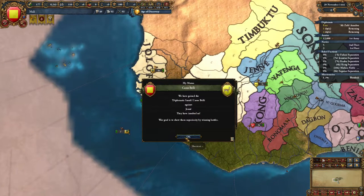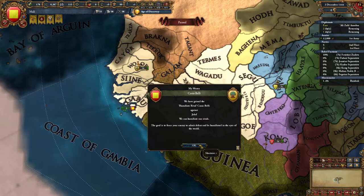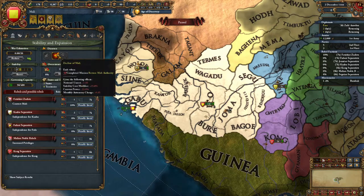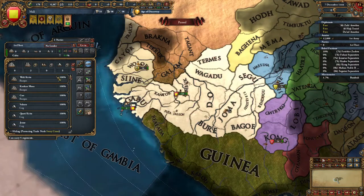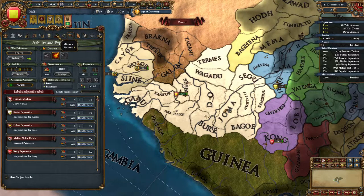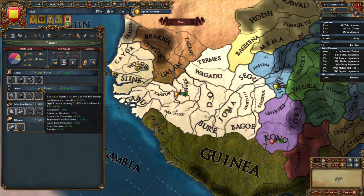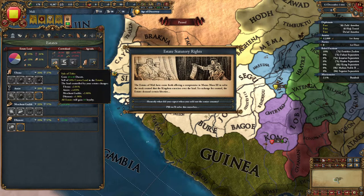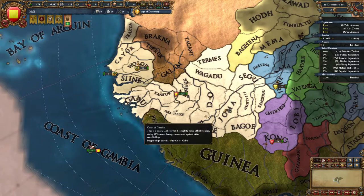We speed up to speed four. Djenne decided to insult us — that's a negative event, which sucks. We go protect trade in the Ivory Coast because we can — I didn't know it would immediately fire, but that's actually a good thing. States need +60 loyalty; we're at 51, 59, 58. We can sell some crown lands to get everyone happy — all states get +10 loyalty. That'll probably do.